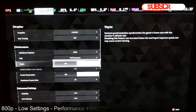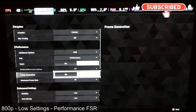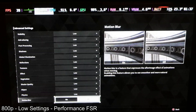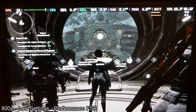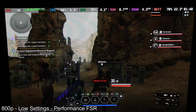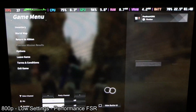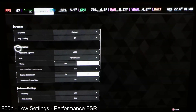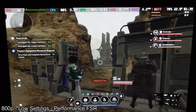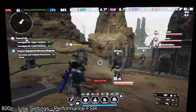First up, we are going to set everything to low and enable FSR on performance. Previously, this game did not work with FSR — there would be a lot of lag and input issues. But it was recently updated and now it works better than Intel XESS.